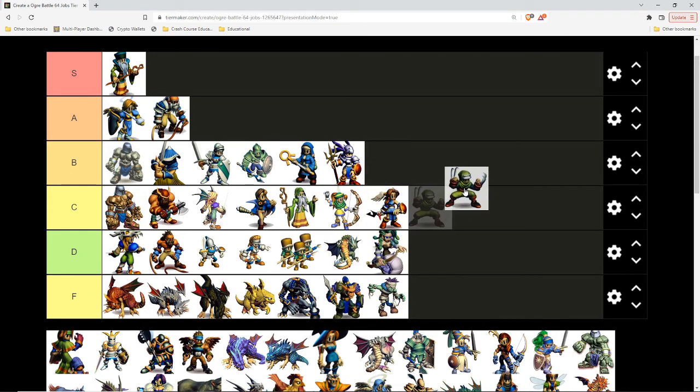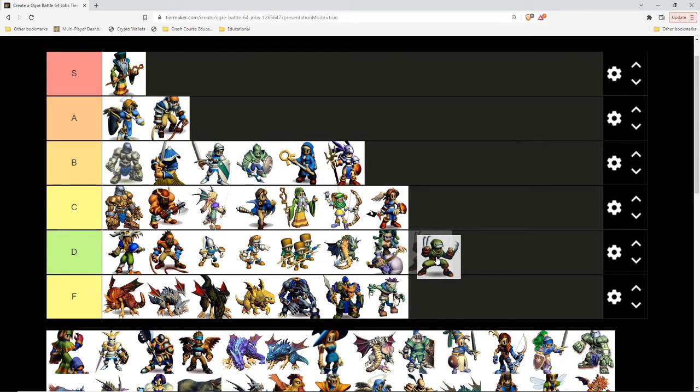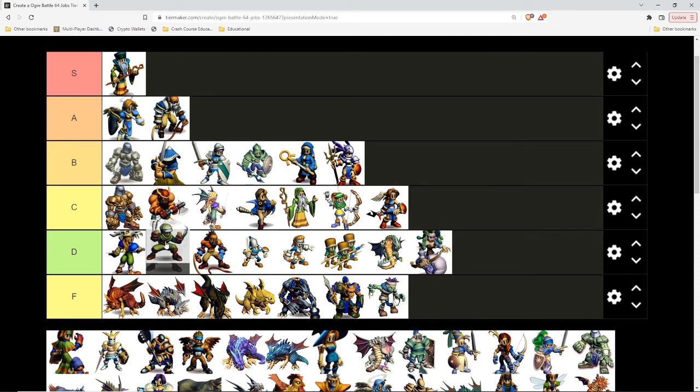Ninja — their stats are on par with the Fencer. Ninja Masters, which are their upgraded version, are among the best for the third tier. They do magic in the back and attack in the front. I never use them — I just don't like the idea of ninjas in a standing army just running at each other. From a conceptual standpoint I can't put them behind the Gorgon. We'll put them right there ahead of the Fighter.